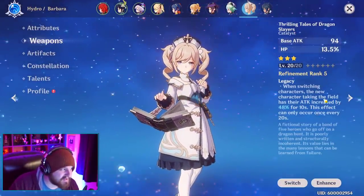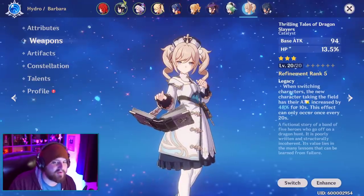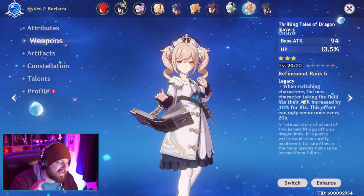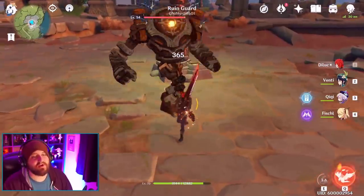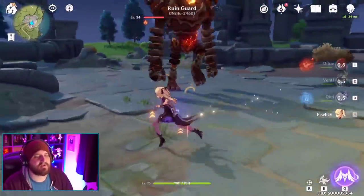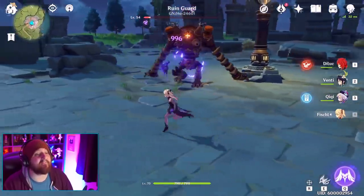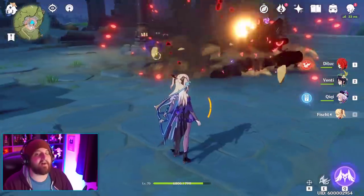Thrilling Tales of Dragonslayers — a three-star tome, one of the best support items in the entire game. When switching characters, the new character taking the field has their attack increased by 48% for 10 seconds. So you can use this buff, and then as it's about to run out, drop your ability at the last second. The number to remember is 792. So we get the Wolf's Gravestone buff over our head — you can see the arrows — we drop the E while the buff remains. Now watch: 996, 996, 996. The buff has fallen off, yet I'm still hitting for 996. That is the entire premise of how snapshotting works.